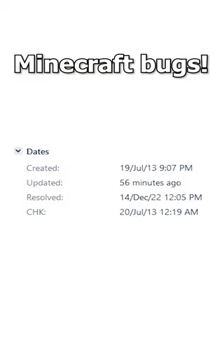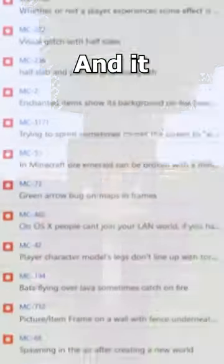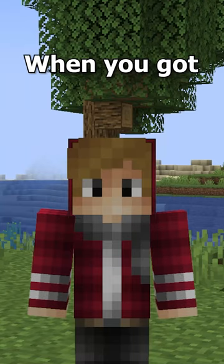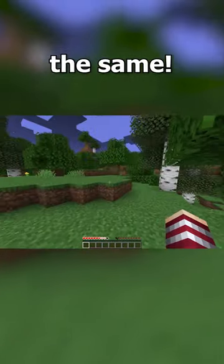Mojang just fixed one of the oldest Minecraft bugs. In 1.3.1, how Minecraft works changed drastically, and it introduced a slew of glitches. When you got damaged in Minecraft versions before that, the game showed you where the damage came from in the damage wobble — like so. This didn't work for the longest time, like here in 1.16, where the damage wobble always looks the same.